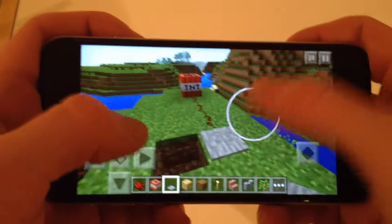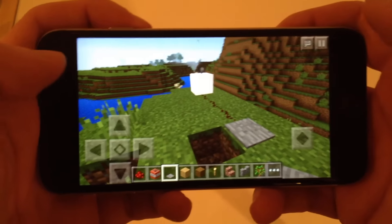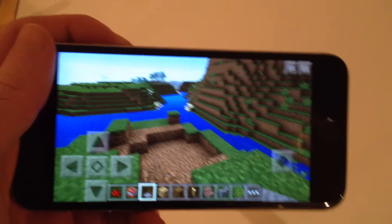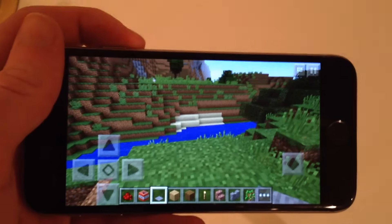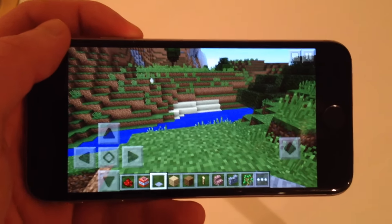And when I step on it, it should light that TNT up. So here we go, the moment of truth. Heck yeah! Boom. So that is just some quick redstone action. Obviously you can do a lot more with it, but some functions you cannot do yet, which will be coming in a later update. But at least they got this all working, which took them long enough.